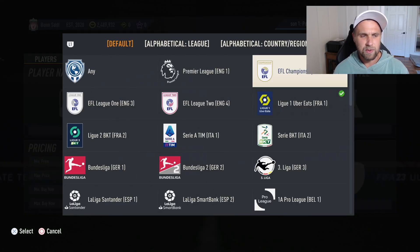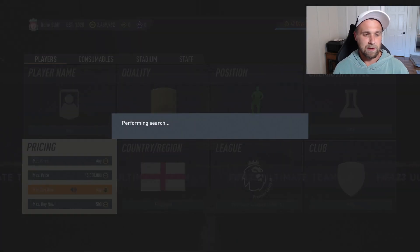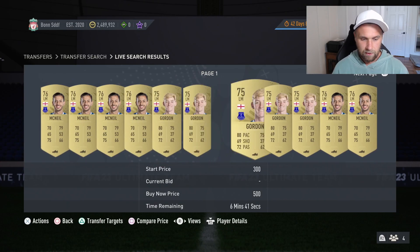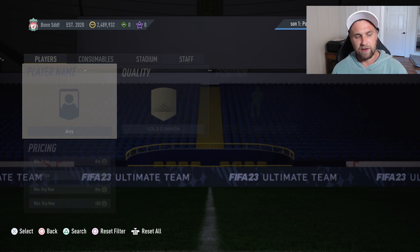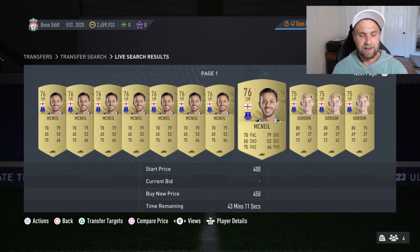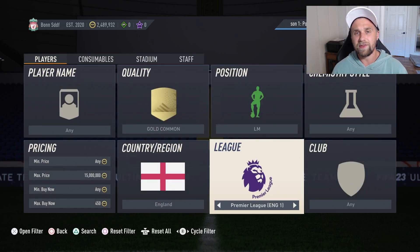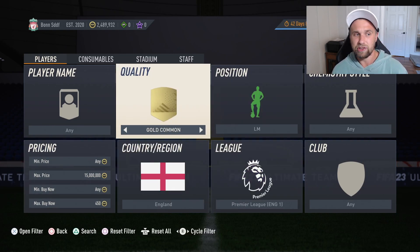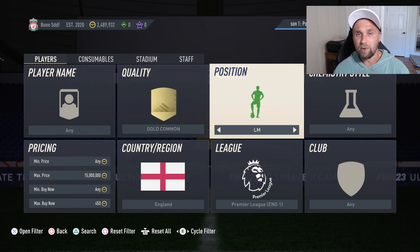You need to build it up. Let me check out another one — English, Premier League, left mid, gold common — and there are about 400 to 500 coins. I would bid up to like 350 coins on them and list them at 500 again. You'll get sales all day. They're helpful for SBCs, and if you're bidding up to 350 and selling for 500, you'll get like 10 or 15 sales an hour, make a thousand or two, and that's how you build your budget. It's not super fun, but it will get you coins and it will slowly accrue them.